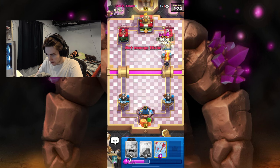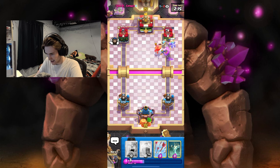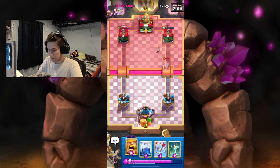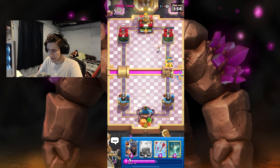He zaps it — I'm gonna Fireball this. We're actually going to be able to take out the Inferno with the bats. The bats take out the Night and he uses Zap, and we got bats on the tower — let's go! W play right there. Good on me for identifying that he was out of cycle with that Poison. I really don't understand why he Poisoned right there.